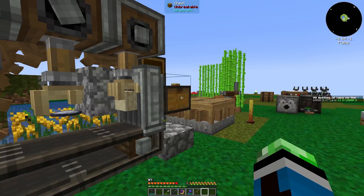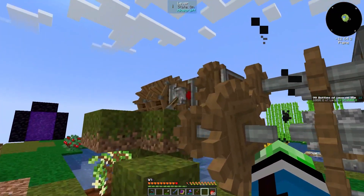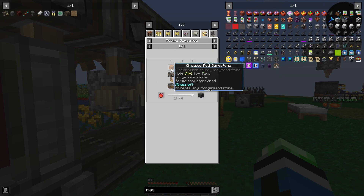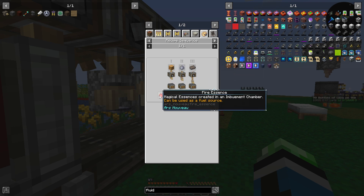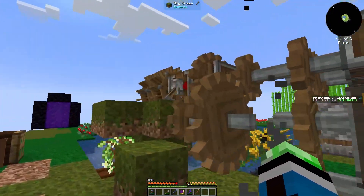So then we put in the fire essence. I really hope I did this math correctly. So four times through, twenty essence — so you need eighty of each of these. I did my math correctly.